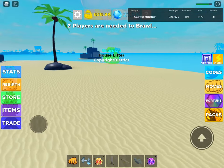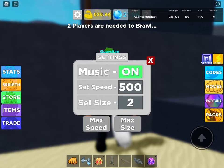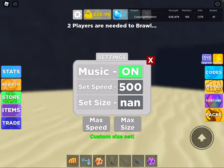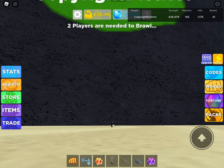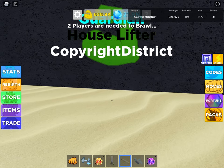Now that I'm here, you want to go to size NaN. There you go — now you're basically invisible. You can see it, it's invisible.